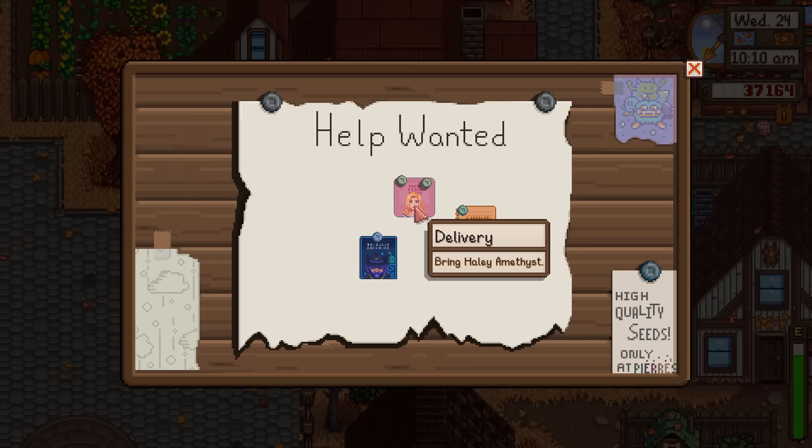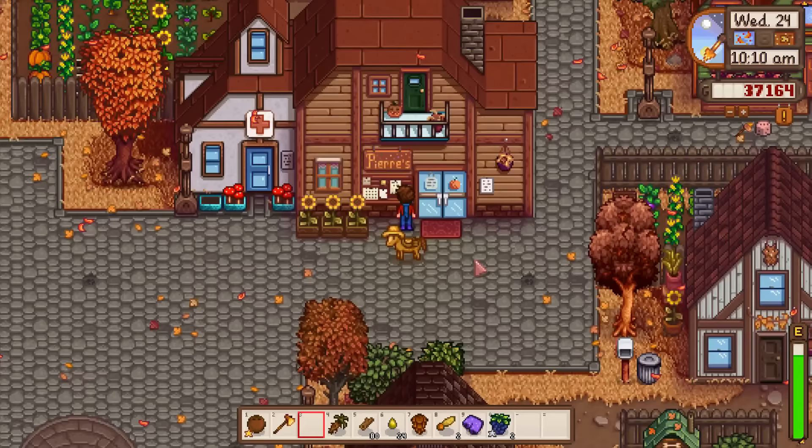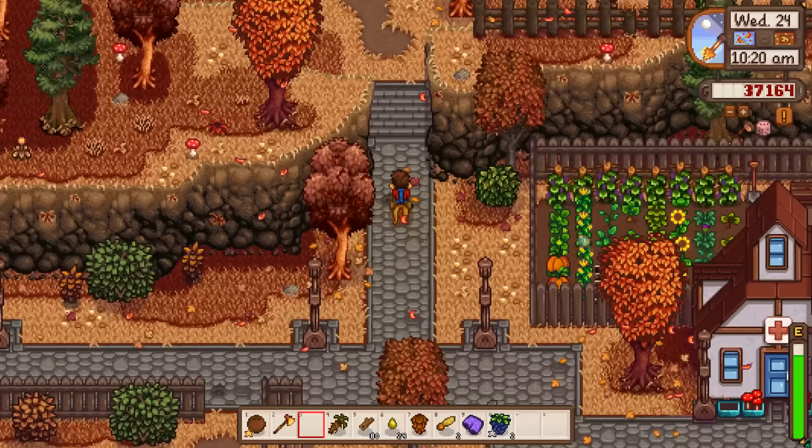New quest: bring Haley an amethyst. Also defeat ghosts — I'll probably do that naturally. Let's organize our inventory and go up to Robin so we can move some trees around and get a proper layout going.